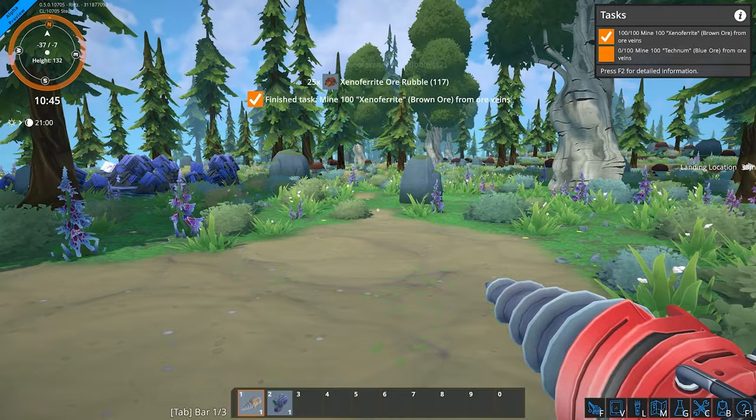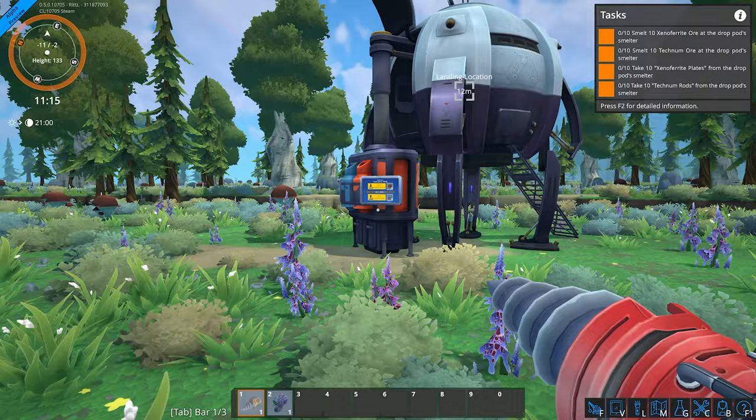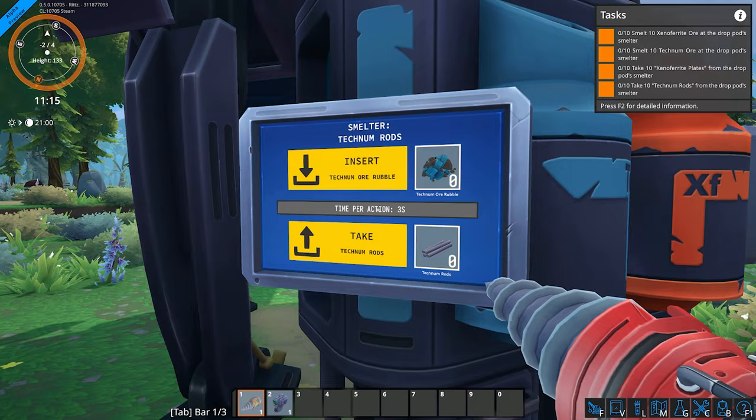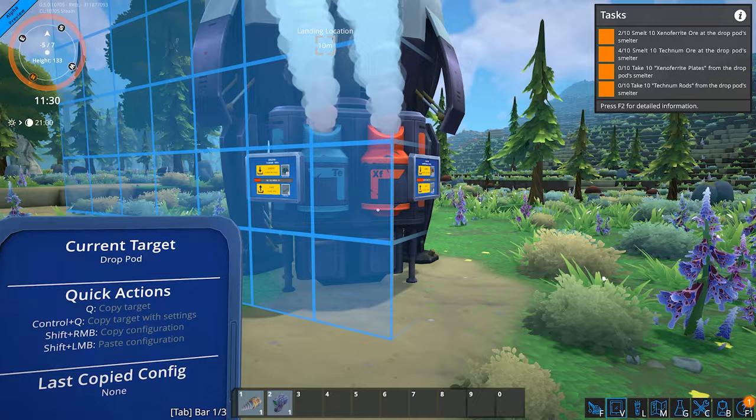Let us mine some of this ore. We finished it all. So now we need to smelt our resources, and this seems to be our smelter. Smelter — technorod. So if we click the insert, that's now smelting, and let us smelt the xenopherrite. Now while that's smelting — oh, interesting, what is this? A drop pod.